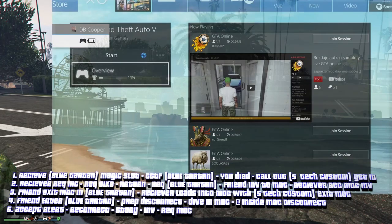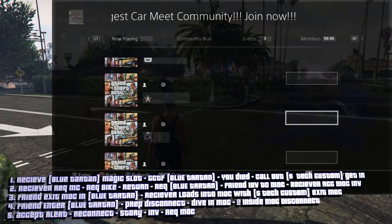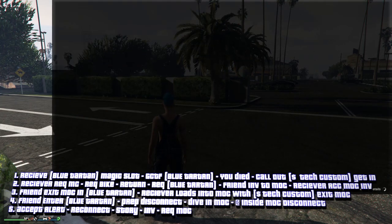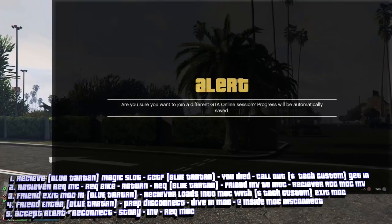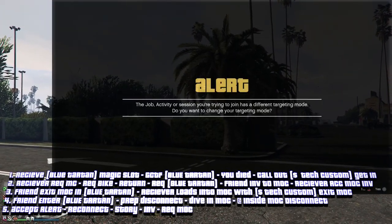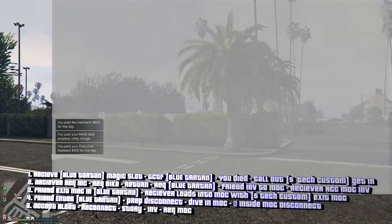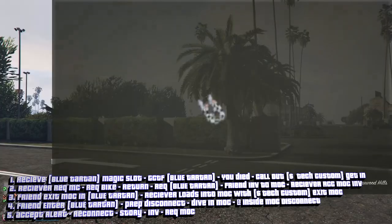You want to join someone in a different target session. Just pick someone random and join them once. Then double tap and join them again. You're going to get the different target alert — decline that. Pause it, then go to the Criminal Starter Pack.